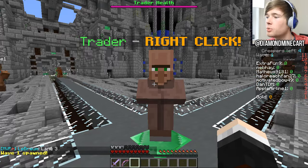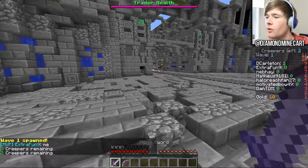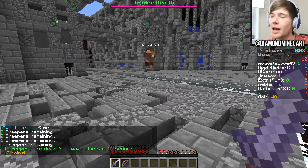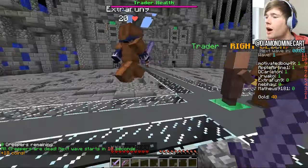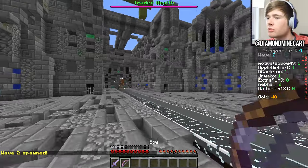You have the trader in the middle who's the guy you need to keep alive, and you can right-click him to buy stuff with the gold you earn by killing things. So basically it starts off with all the creepers in here — the creepers are dying, they're all dead already and we get 18 gold for that. You get more gold for killing stuff. That was an easy wave, but it gets harder and harder as you go along. Last game we got to wave 16, which was ridiculous.